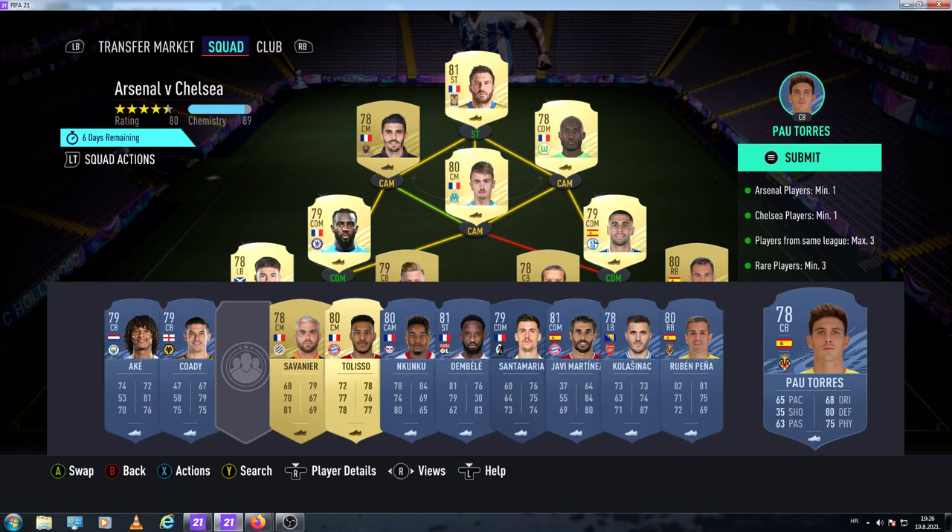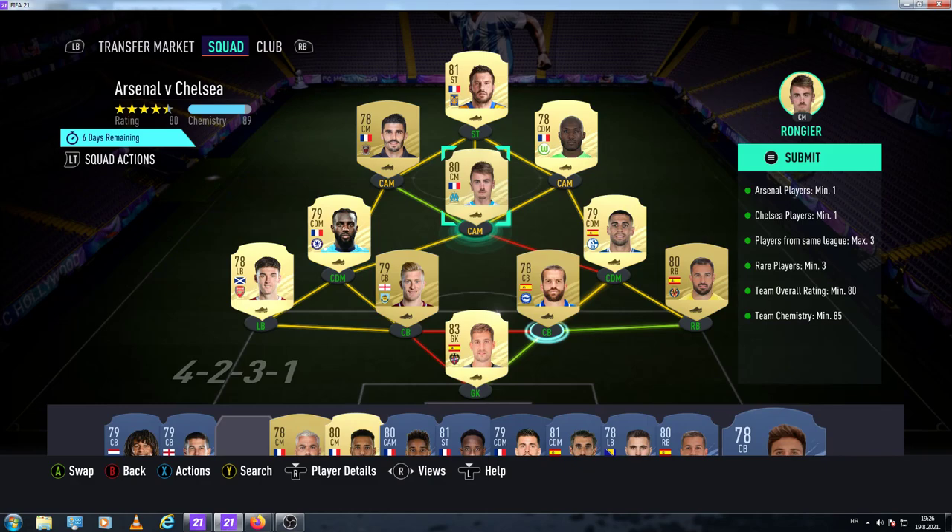You also have the option to use Ruben Peña on right back, and for example Paul Tores here, and it works out — just to show you that you do have those different options.